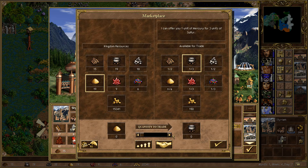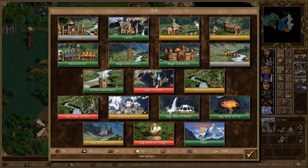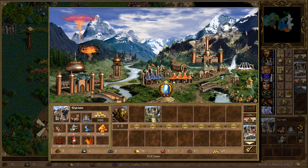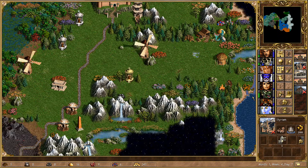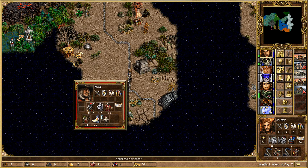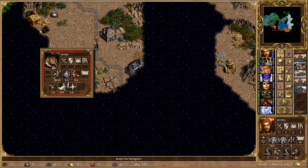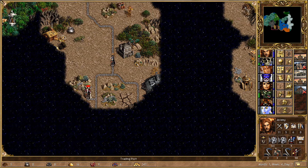We need just one more mercury in order to build the Pyre, so let's go ahead and do that. That pretty much sets up all of our towns for next week, so all that's left to do is to begin the war with Red, who is one of our two remaining opponents. The final Cove opponent — and pretty manageable, it has to be said. He does have a few Nagas, a few Nyx, and a few Giants, but overall I think we're quite clearly stronger.